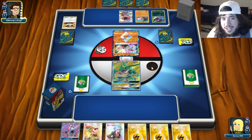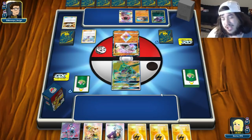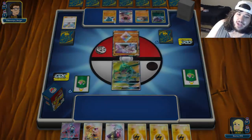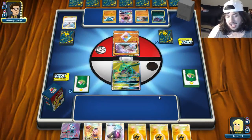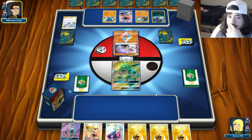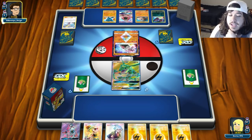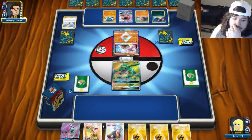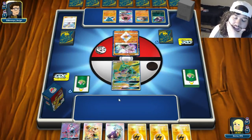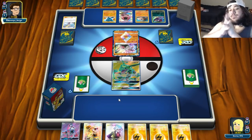No matter what, I think our Rayquaza is safe for at least two turns unless our opponent plays Switch. Every Zorah player plays Switch, so I'm going to say we're safe for two turns. I think I'm going to go to Stevens Resolve and grab the other three pieces I need. We're going to go for it.